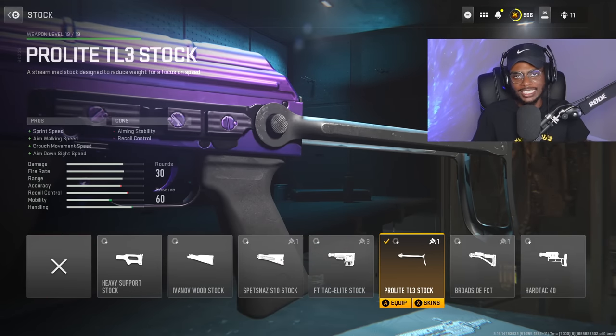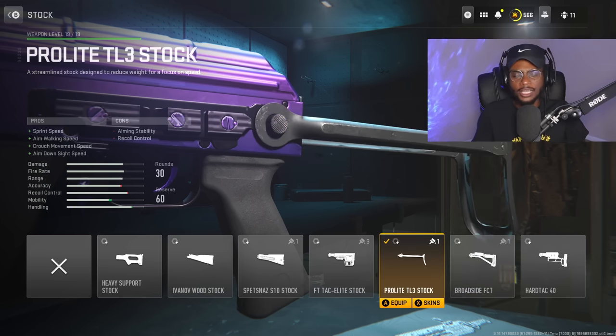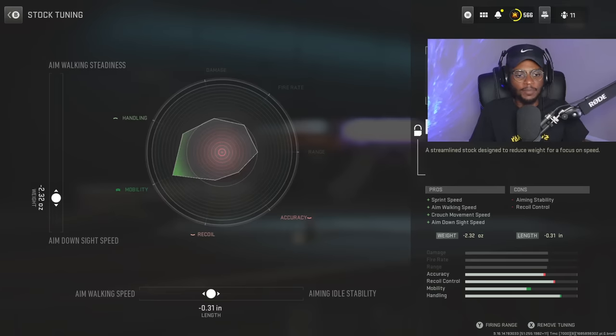Now we are going to rock a stock, and the Pro-Lite TL3 is going to be the absolute best option. I don't recommend the broadside FCT — we don't want the cons associated with recoil control. This is going to be your best option, increasing that sprint speed, aim walking speed, crouch movement speed, and aim down sight speed, making sure we can outgun assault rifle players and run and gun. For the tuning, we are going to be increasing the aim walking speed at negative 0.31 and the aim down sight speed at negative 2.32. Another great attachment and tune combo.